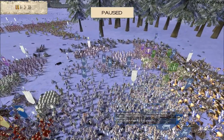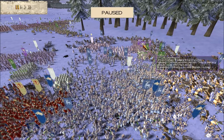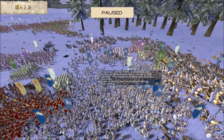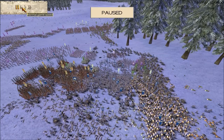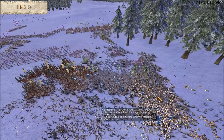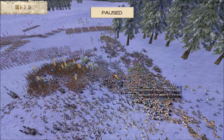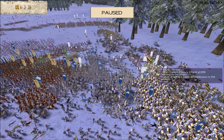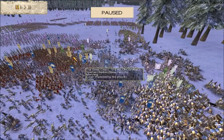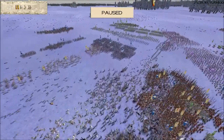I'd like to draw your attention to two enemy generals — Mad King's general and Ambirix's general. As those of you who watch my battle videos will know, I'd like to take out those two generals to remove the morale bonus from the enemy team. Both Mad King's Brutii general and Ambirix's SPQR general have now been routed, which straight away takes away the morale bonus they were giving to their troops. Happy days for us by taking those two generals out.